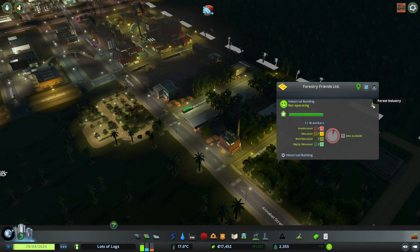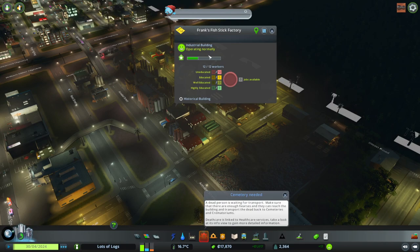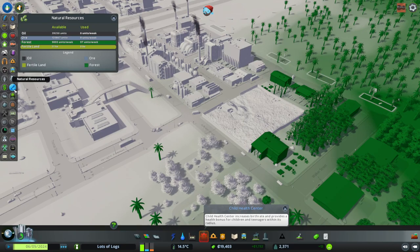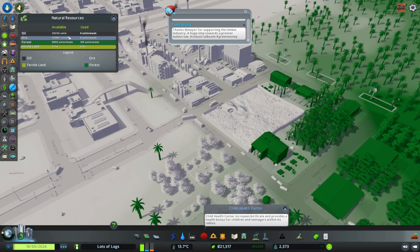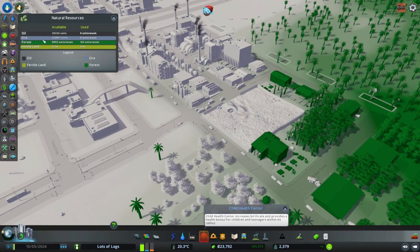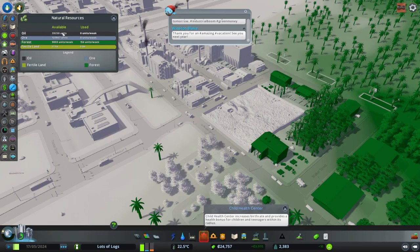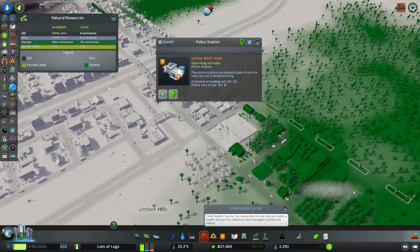Here I've zoomed in to show some of our specialized forestry industry. This will be making us forestry industry products and these forest products will get brought down and consumed by some of the regular industry into more resources. Now it's been running a while I can show you how having local supplies affects your traffic. The first thing I can look at is this natural resources tab - if I go in here we can see it lists the ore, oil, forest, and fertile land. It says how much is available and how much is used per week.